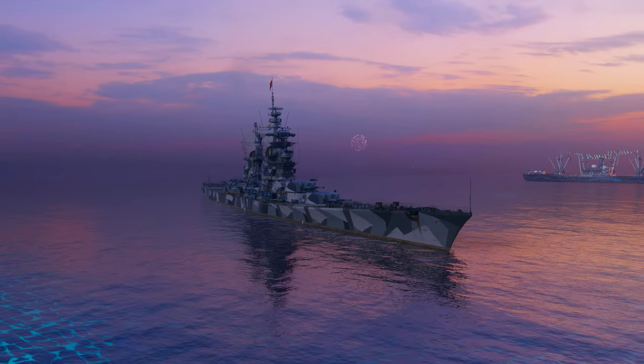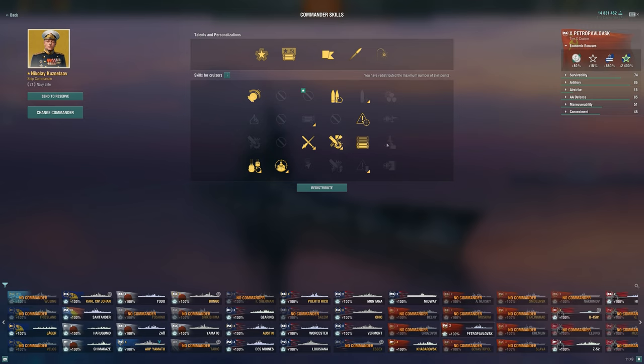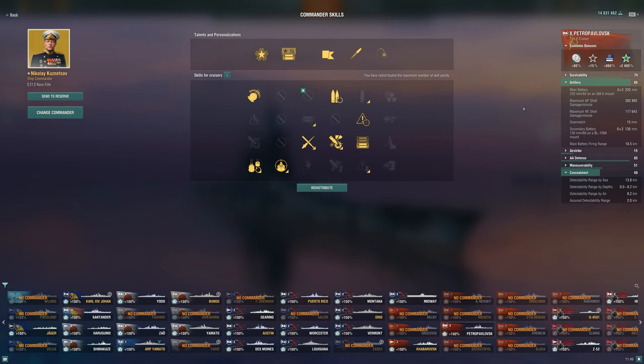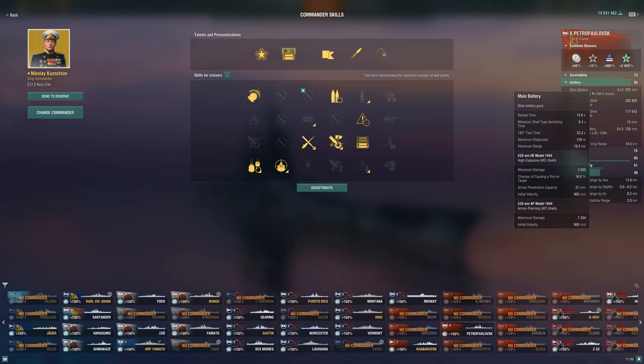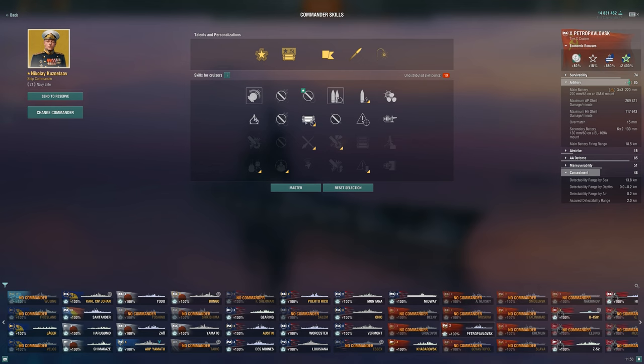As for the build here on the Petro, I will say I was being very, very greedy for some of these games. I actually went no concealment, no survivability expert, going for Outnumbered and Heavy AP Shells instead. So we still have a reasonable concealment of 13.8 - I think Petro would have been fine with this concealment anyway. This does bump our AP shell damage up to 7,000, which is pretty good, especially considering our reload is pretty decent, and we also have ourselves a nice amount of accuracy now. Outnumbered can be activated - it is difficult though, and I'm not sure about this skill in particular, but I did want to try it considering accuracy is what I value.